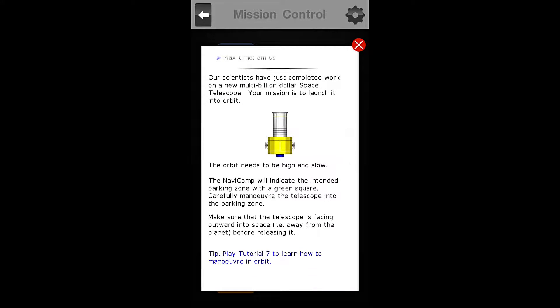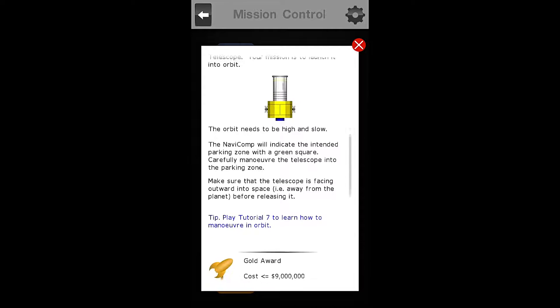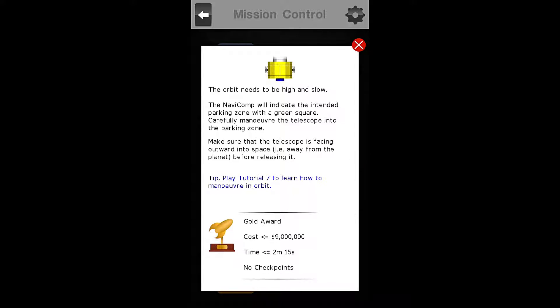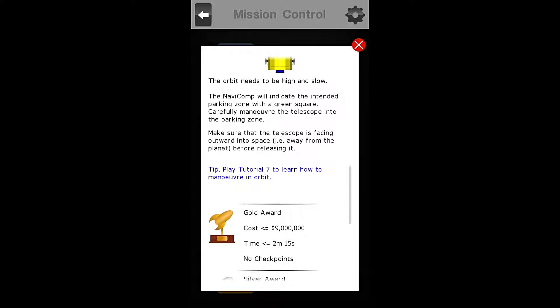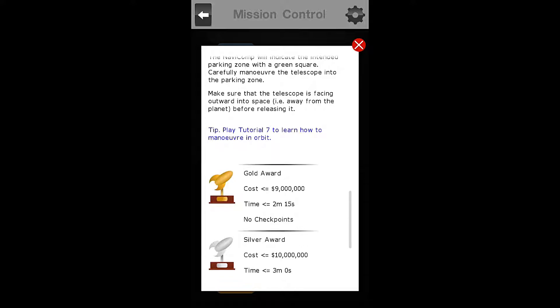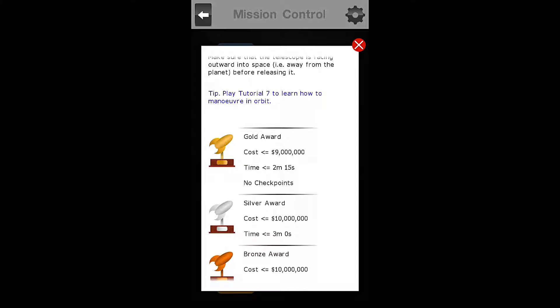Our scientists have just completed work on a new multi-billion dollar space telescope. Your mission is to launch it into orbit. The orbit needs to be high and slow. The NaviComp will indicate the intended parking zone with a green square. Carefully maneuver the telescope into the parking zone. Make sure that the telescope is facing outward into space, away from the planet, before releasing it.